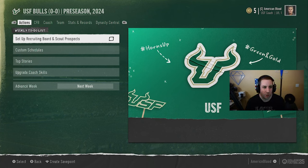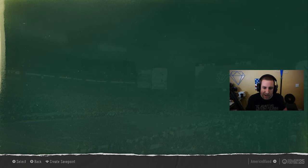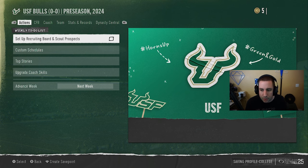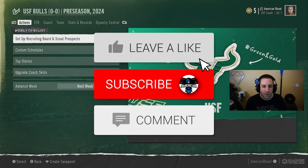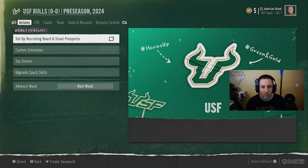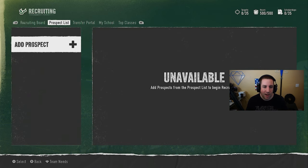In our last episode we selected the USF Bulls for our dynasty. Today we'll be going over recruiting - some tips that could possibly help you guys out in your dynasty. I'm still learning myself, but based on some other dynasties I've been doing for fun, I hope to bring out some tips to help with the recruiting process, especially trying to land four-star and five-star players. As a one-star school it's going to be really hard to land those five-star recruits - I've gotten close and was in the top three for a five-star, but obviously we don't have the same resources.